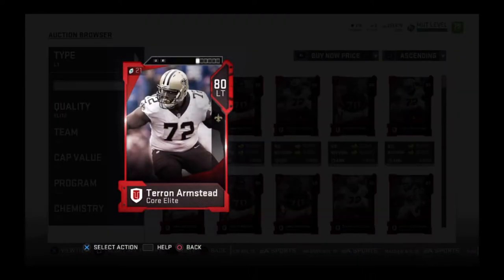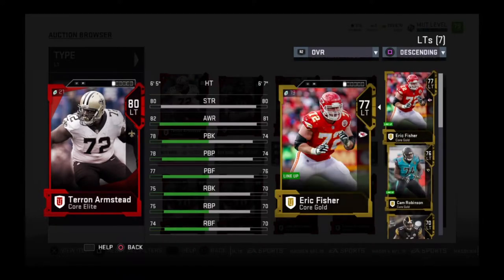First of all, you have to take a look at the three ways that pass blocking has been broken down. PBK stands for pass block — just the ability to block, not just against a power move or a finesse move, just the general ability to block. PBP means you're going up against a power rush move, and PBF is going up against a finesse move.